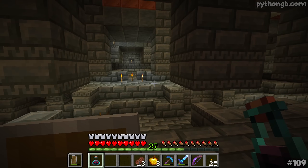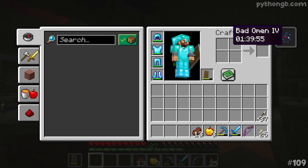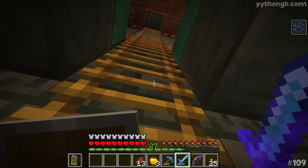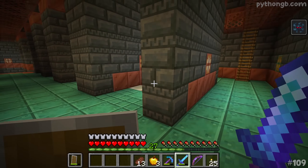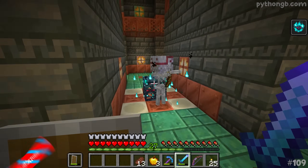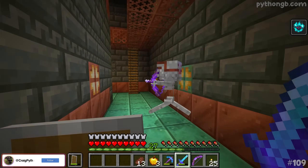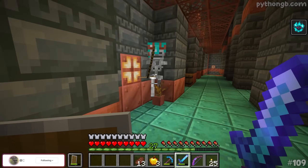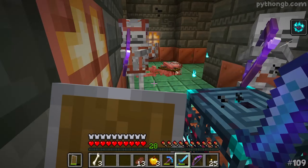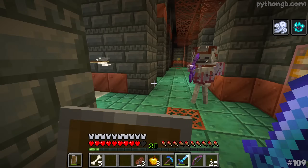Ladies and gentlemen, it's time. Bad Omen 4 — oh snap, there we go! We've got 100 minutes of that. When we approach the trial spawner, it should change to the ominous version. Trial Omen — an hour's worth! Very interesting. These guys have got far superior loot and gear. I'm pretty sure one of those guys had a diamond helmet, in fact — so that's a little bit alarming.